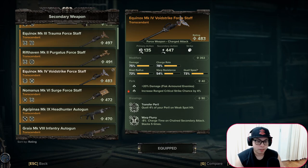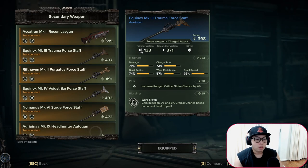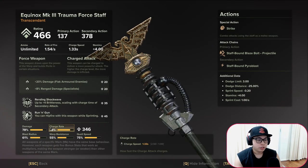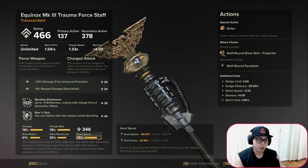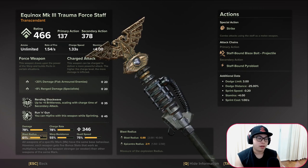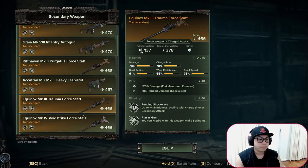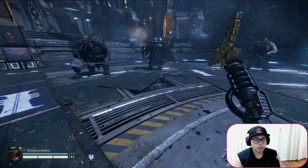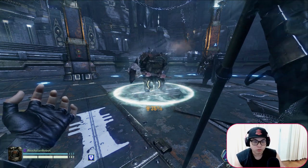Last but not least is the Trauma Staff. The biggest keys are charge rate and damage — these two are most important. Quell speed is also very important. Warp resistance is once again your dump stat. For blast radius, let me show you what a 61 blast radius looks like — we'll use the Crusher as an example. You can see the radius is about halfway between the Crusher and the Bulwark.